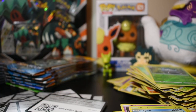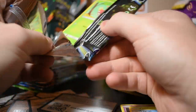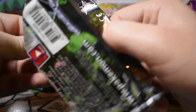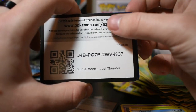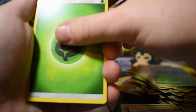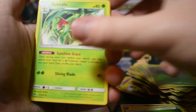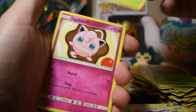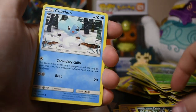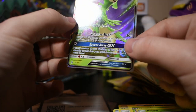Something I've been wanting this whole opening is reverse holo Kecleon — hopefully I get it in these next four packs or in the next 36 I get next week. You guys will definitely be seeing another Lost Thunder booster box opening next week. Card code — one, two, three, four. Grass energy, Grovyle, Bronzor, Toucannon, Wormhole, Jigglypuff, Meowth, Cubchoo, Tangela, Pineco — and Virizion GX! That is a very nice card.